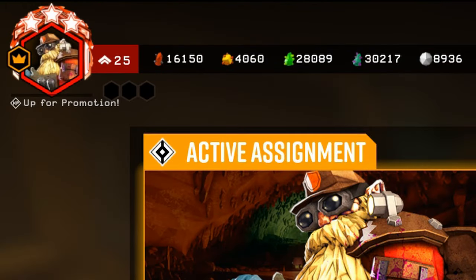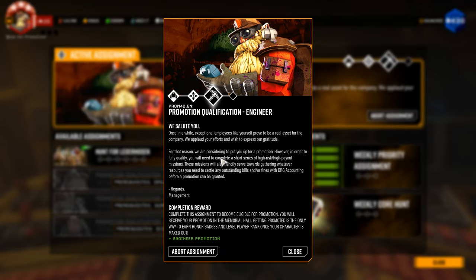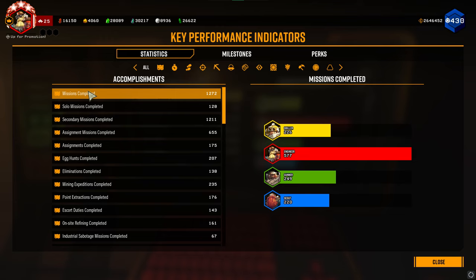Once you reach level 25 on a dwarf, you will get a promotion assignment available to you. This will be a 4-mission-long quest that once completed gives you the ability to promote that dwarf. Note that level 25 is the maximum level, so for the duration of this assignment you will not earn any more XP for that dwarf. This makes it a perfect opportunity to try out some of the other classes so that you don't waste XP during those four missions.